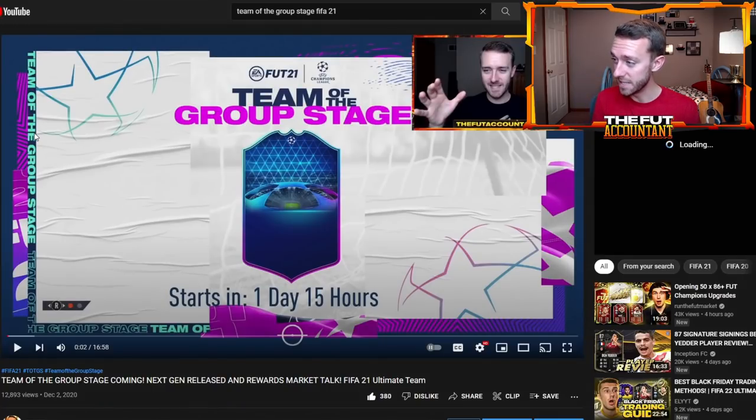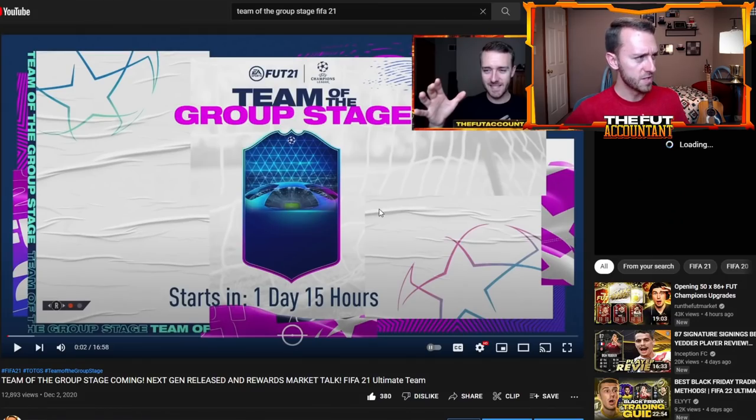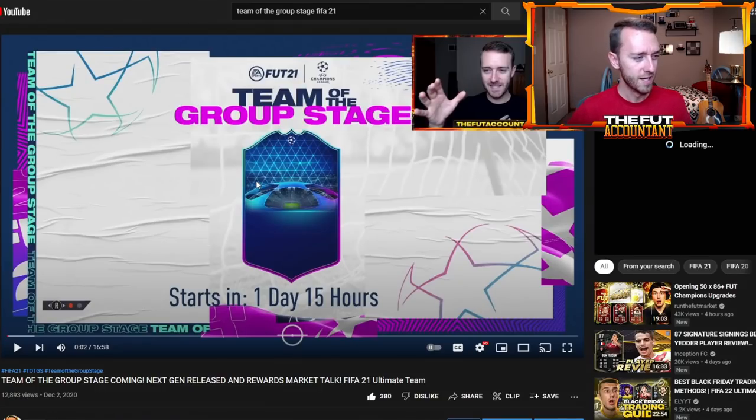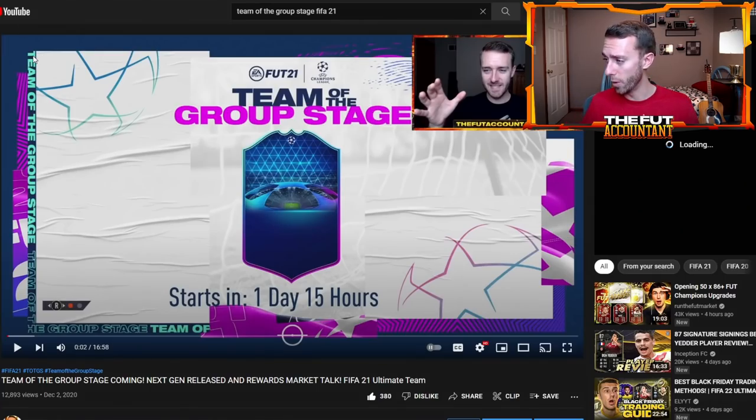Last year, the Wednesday after Black Friday, they released a loading screen with the Team of the Group Stage card design. In my opinion, last year's card design looks better — I like the whole sphere over the stadium look, that's pretty sick. These designs barely change year over year, and I think I like last year's better if I'm being completely honest. But look for a loading screen today.